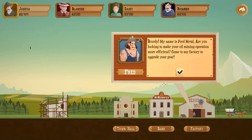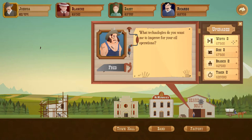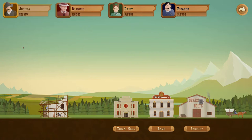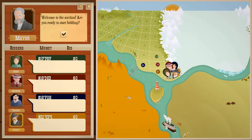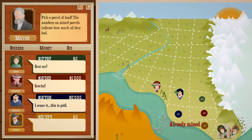'My name is Fred Metal.' He is metal — that is a terrible joke, I apologize. 'Are you looking to make your oil mining operation more efficient? Come to my factory to upgrade your gear.' So you can upgrade your pipes, upgrade your silos, branch off stuff. This is your spillage — how long it takes for oil to spill. As you can see, these are expensive. Numbers on mined parcels indicate how much oil they had. I actually had the land with the most, although I couldn't mine it all — which is annoying.